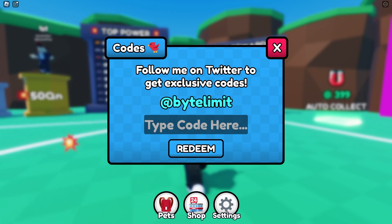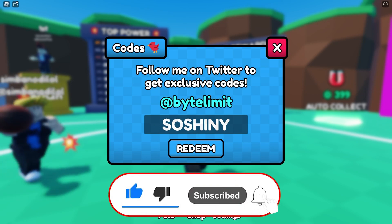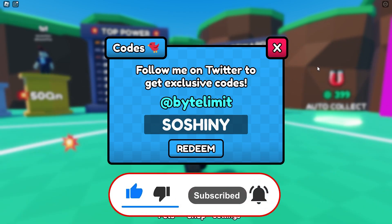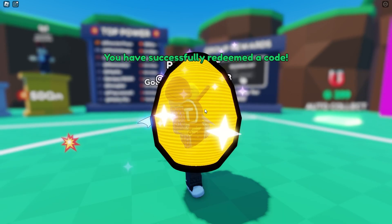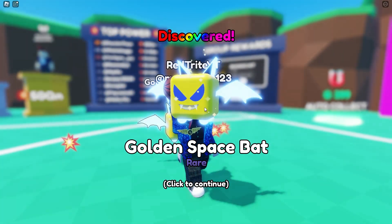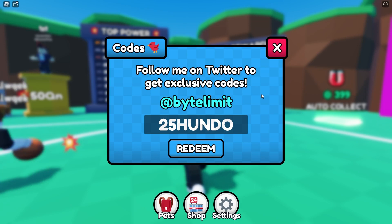Let's start with the first code, which is absolutely amazing — it's called 'wow that is so shiny'. Yeah, because you're gonna get a rare egg! Codes are really great in this game because now you can get pets that will help you become faster. We just got the golden space pet. And '35shundo' gives you a free golden egg — it's true!